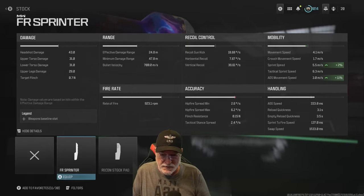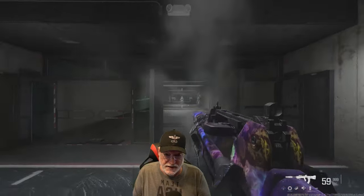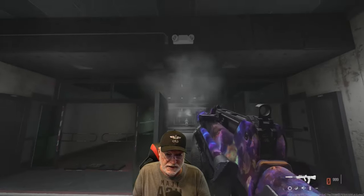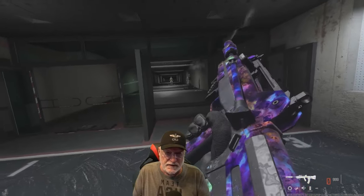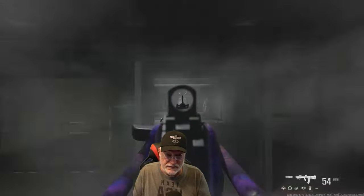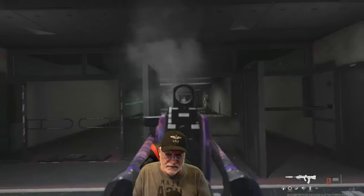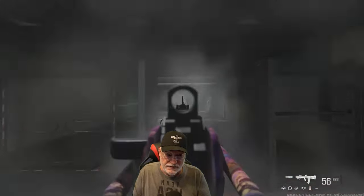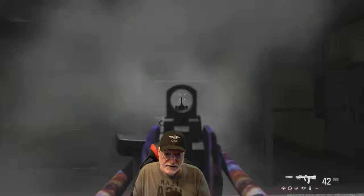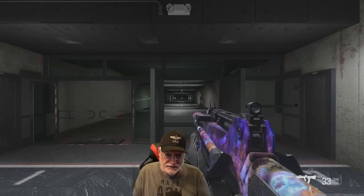Let's have a look at the recoil in the shooting range. From the hip, it goes straight up and then bounces slightly to the left. This is with the 60-round mag. With ADS, it goes straight up and that bounce to the left is not as pronounced — you can see where we ended up. Now let's try to control it on a fully healthy enemy, and you can see that it is easily controllable.